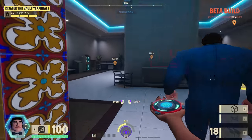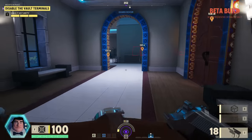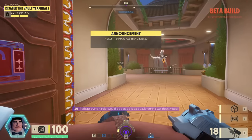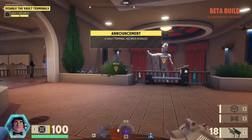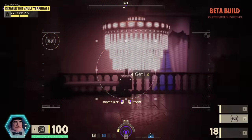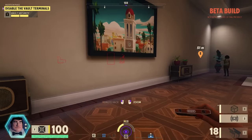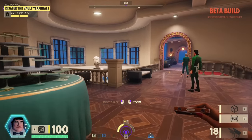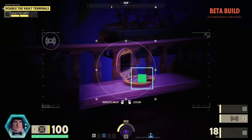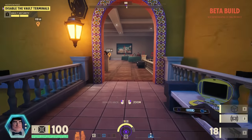I also need to scan some kind of object to turn into. I'll scan this plant. Someone was in a room they weren't supposed to be in — the vault terminal was deactivated. I need more intel — I need eight, I've got four, so I need four more. There's two right there, and should be two more right here. Gotcha.